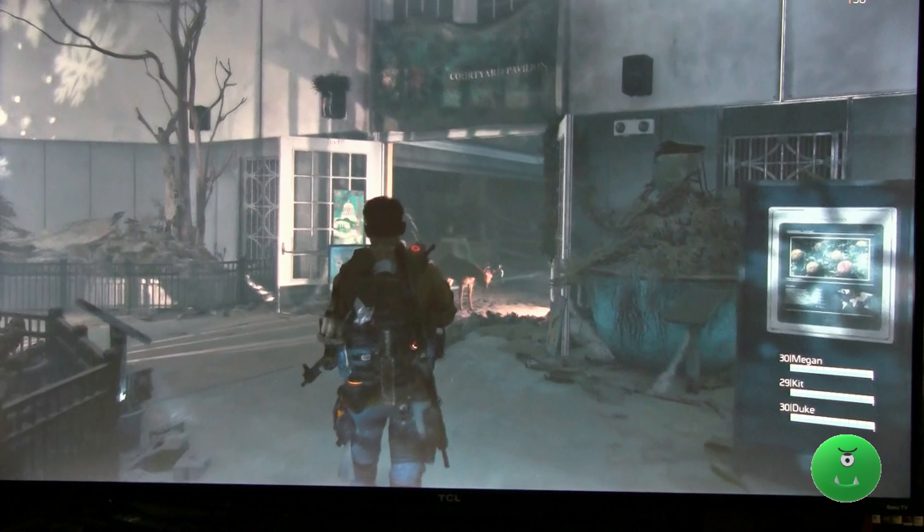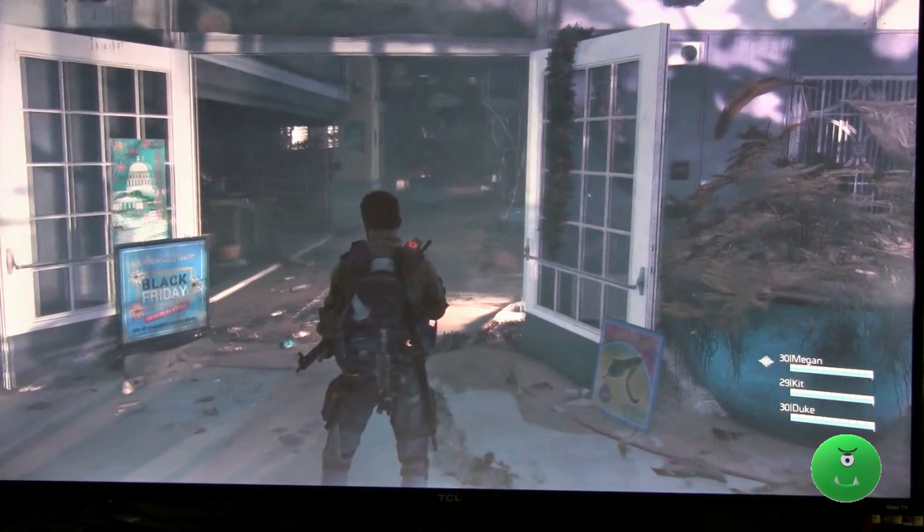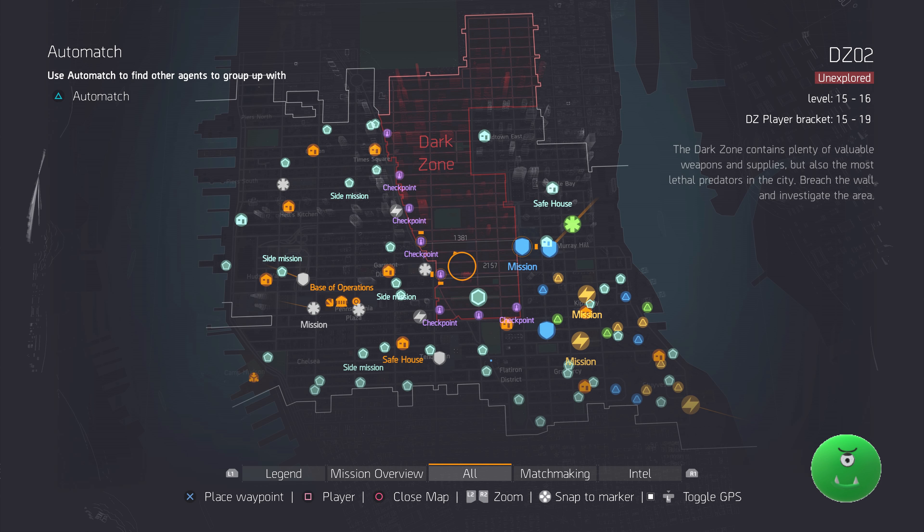So during the press conference yesterday at the Ubisoft E3, they talked about how large the map is going to be for The Division 2. And they said it's going to be 20% larger than the first map. Well, what does that actually look like?